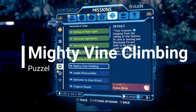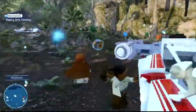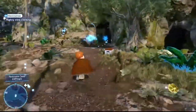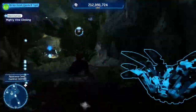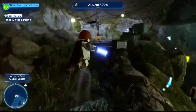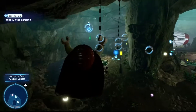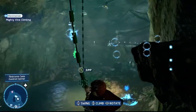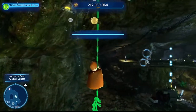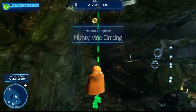Next puzzle: Mighty Vine Climbing. Follow the pathway — this one is a little difficult, so don't get too frustrated. You'll want a Jedi, Sith, or acrobatic character. Run along the wall and grab the vines. Jump across them and you should be able to grab the kyber brick. Swing a little bit if you need extra momentum. That's how you complete Mighty Vine Climbing.